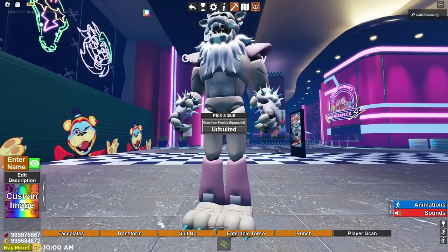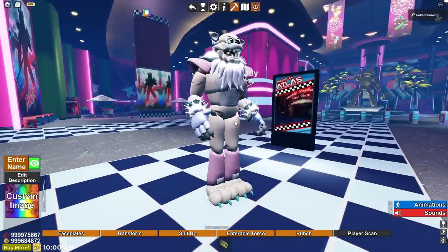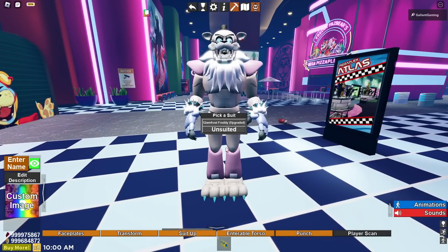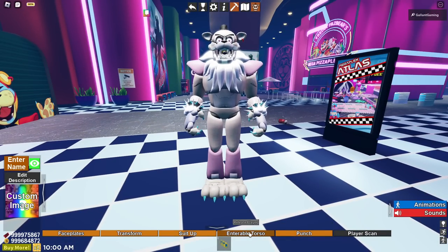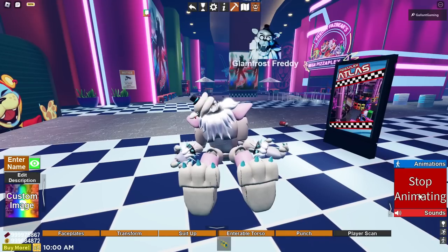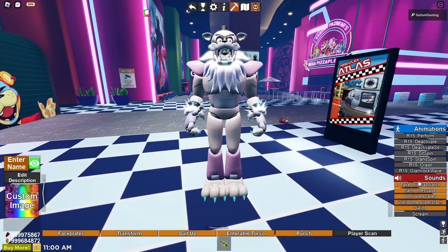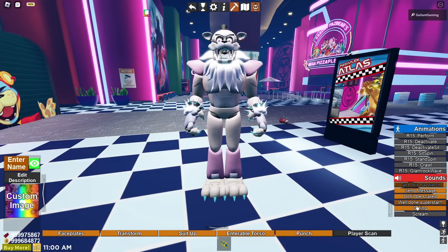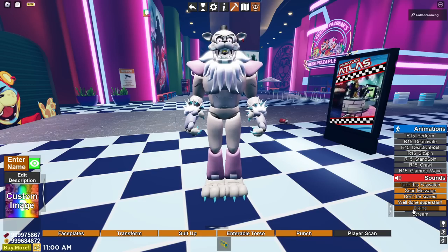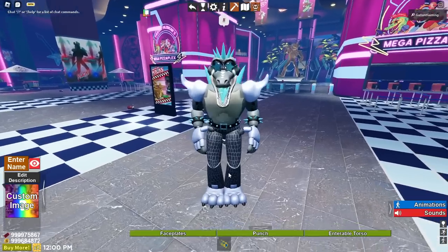We can pick a suit — upgraded, he's got all the upgrades from the other animatronics as the Glam Frost form, very nice. Let's go back to normal. We can have someone enter the tour cell, throw a punch, and player scan. For sounds we have all the classic Glam Rock Freddy ones — yeah, classic Glam Rock Freddy!